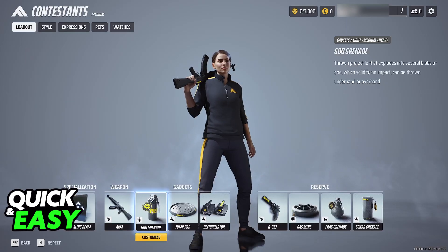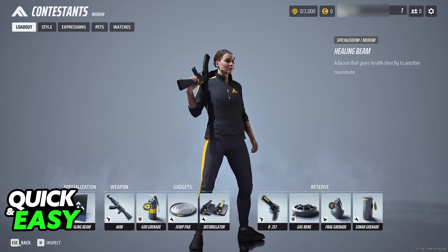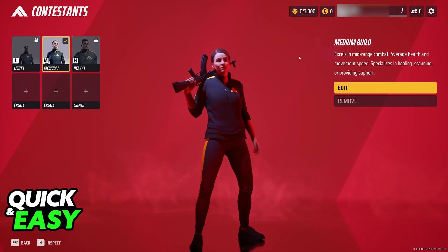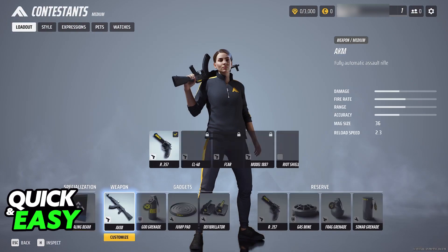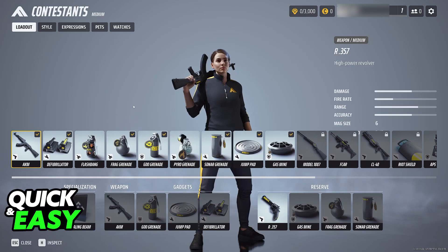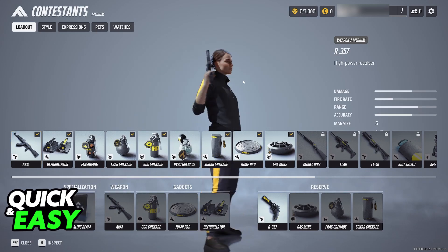Now you will be able to choose specific aspects about a specific contestant. For example, I only have the medium build unlocked. If I go into edit I'll be able to change the weapon, the gadget, and everything about this specific contestant, the medium one here.